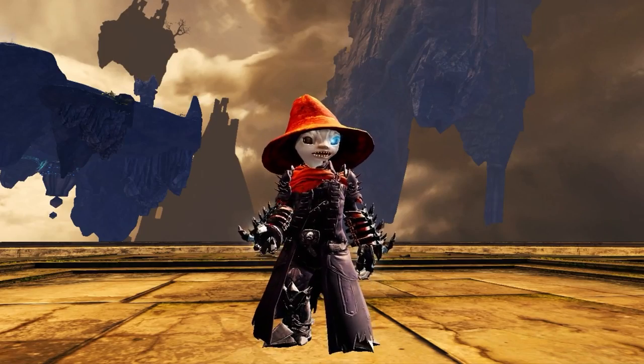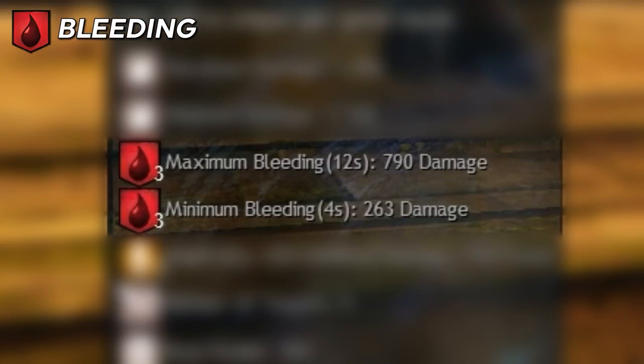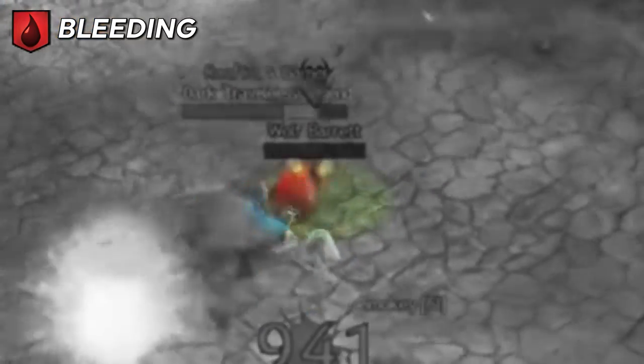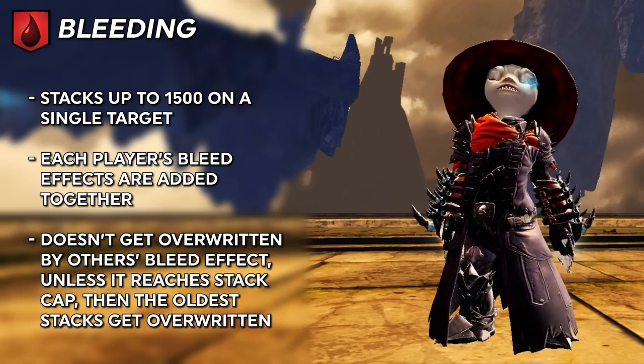Next up is a breakdown of each type of condition. Bleeding is simply a DOT that does damage each second and stacks in intensity up to 1,500 times. Note that it rarely stacks that high in practice, but a few hundred stacks can be seen on world bosses.